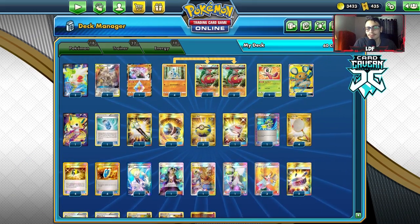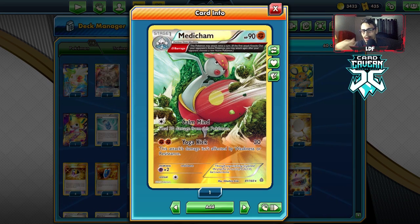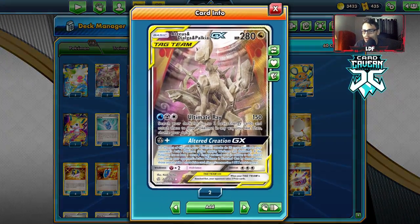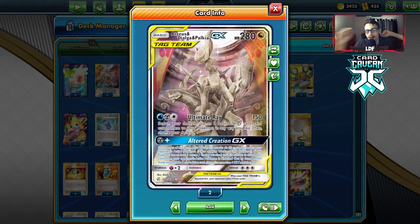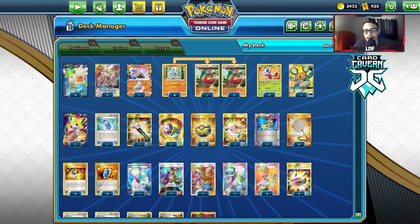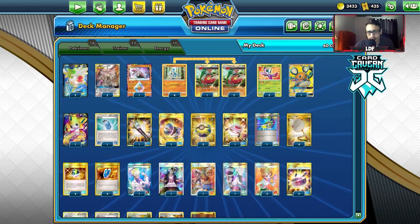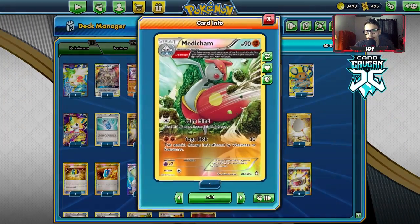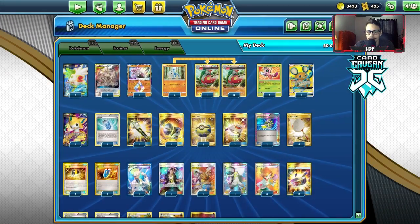This deck seems pretty decent — you have the typing advantage in Expanded, the ability to attack twice, and with ADP you're doing extra damage and taking extra prizes. Since we're using ADP, I've opted to play Scoop Up Cyclone — ideally you use Alter Creation and then dip ADP out of the active spot as quickly as possible. I've opted for Scoop Up Cyclone over Comp Search; it's a better card and more affordable. We're copying Spirited Headbutt through Celebi with Time Recall — you never really want to use Yoga Kick since it does less damage, needs two energy, and doesn't hit weakness.